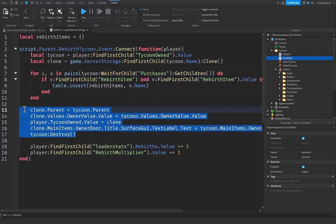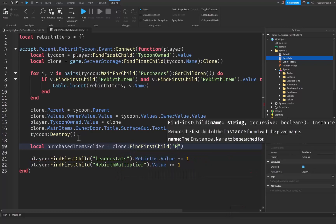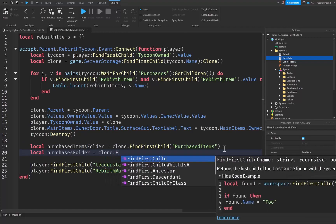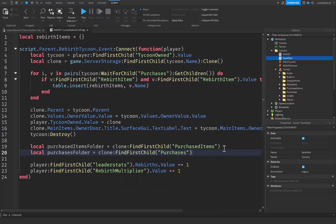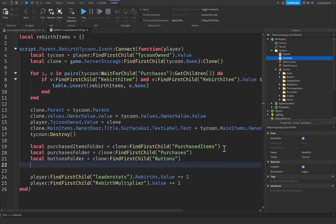After we clone the tycoon, we get our references: local purchasedItemsFolder equal to clone:FindFirstChild('PurchasedItems'), local purchasesFolder equal to clone:FindFirstChild('Purchases'), and local buttonsFolder equal to clone:FindFirstChild('Buttons').